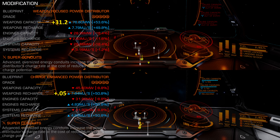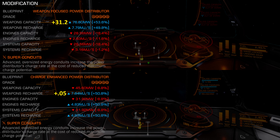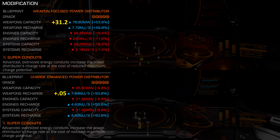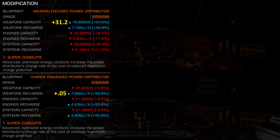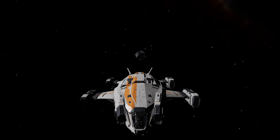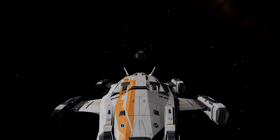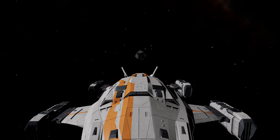You will be sacrificing engine and system capacity and recharge with weapon-focused, although you're not sacrificing much. With charge-enhanced, you can fire off one more heatsink with zero pips in system. The greater engine charge and capacity are not really useful, as you can boost seven times consecutively without waiting on your capacitor with weapon-focused. I know I'm challenging the meta-orthodoxy with the heresy of claiming there's little difference between charge-enhanced and weapon-focused. But facts are facts.